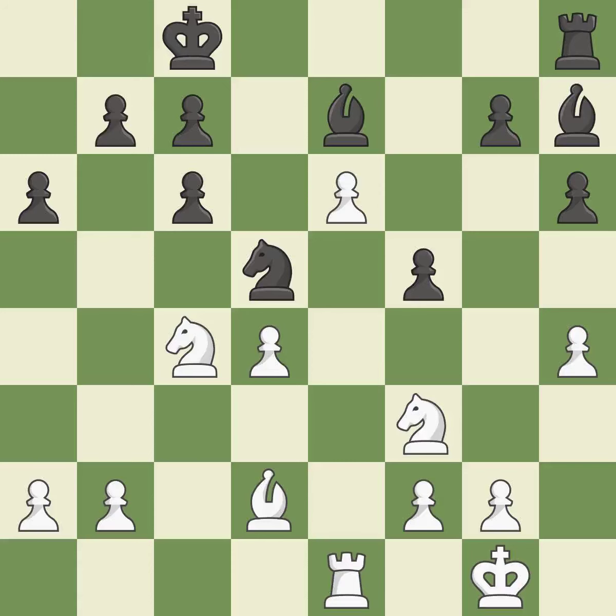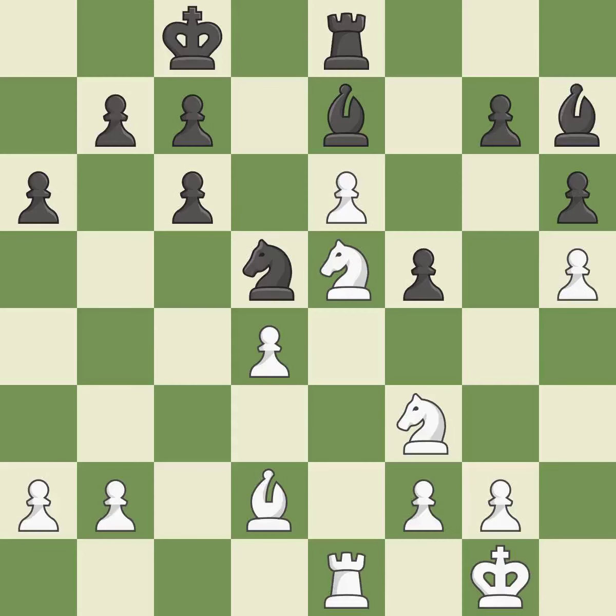Perfectly on point. This requires an outpost — a square currently in play where a pawn cannot push the knight off. A rook enters the action after developing outside of its starting square. Black was formerly in a better position, but today white is the victor.